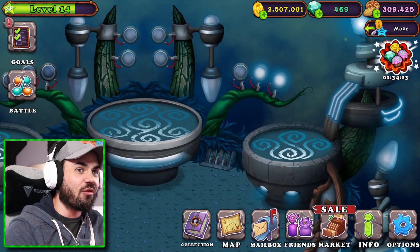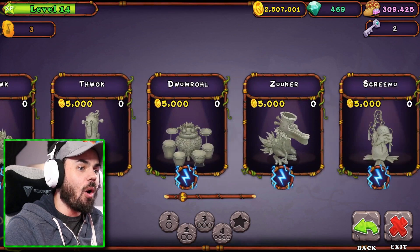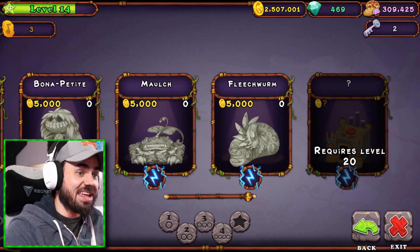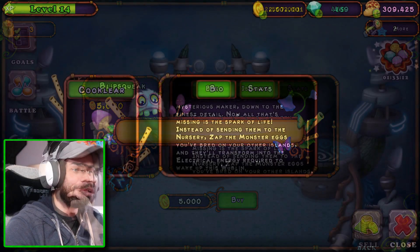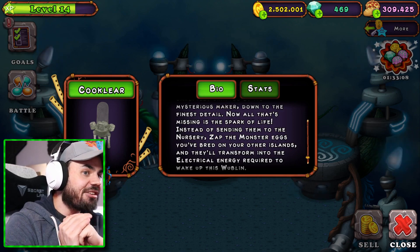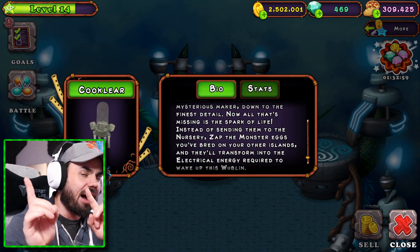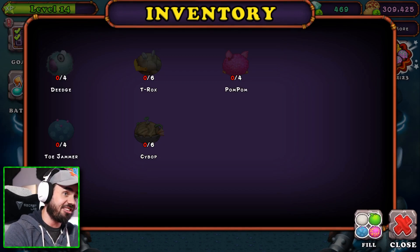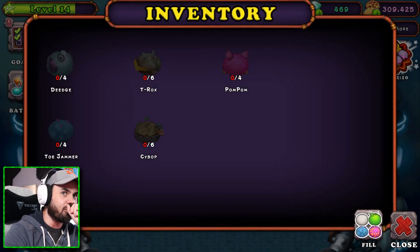Let's check out Wubble Island — it's like an entire stage over here. This place actually looks kind of cool. I can buy a lot here. I want this guy — Blip Squeak. Instead of sending them to the nursery, you zap monster eggs you've bred on other islands and they transform into electrical energy to wake up this Wublet. So I have to breed something on another island and then that should wake this up? This is actually expensive — I'm seeing Deej and Pom Pom. Four Deejs and four Pom Poms would cost 720 diamonds — that's so much, but I really want to hear him.